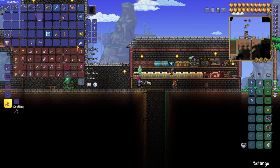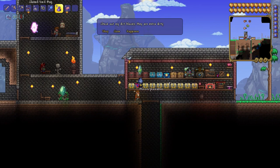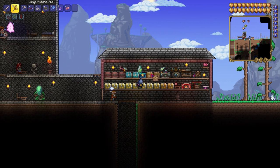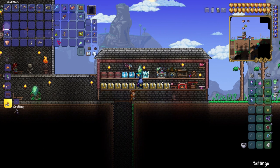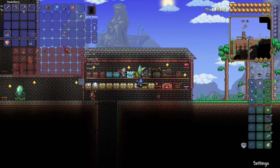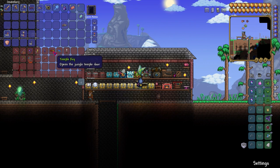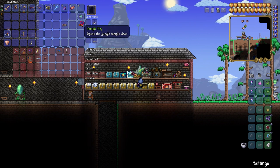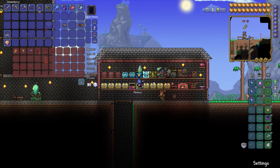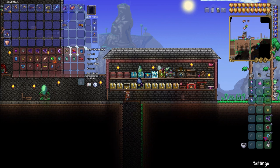Now that we defeated Plantera, we can do a couple of things before taking on Golem — even though we can defeat Golem pretty quickly. I want to get rid of some of these plain chests and put down the fancy biome chests. We put the ice chest and jungle chest down — nice. Oh, we got a temple key! We need to go find the temple. I'm going to mine in a certain spot to maybe find it. We also need to use the yo-yo glove we have — it allows two yo-yos at once.